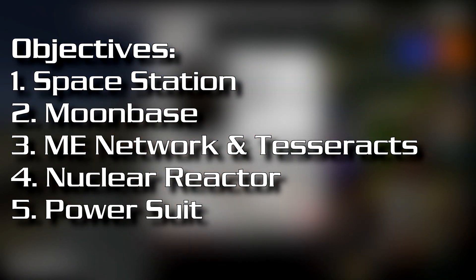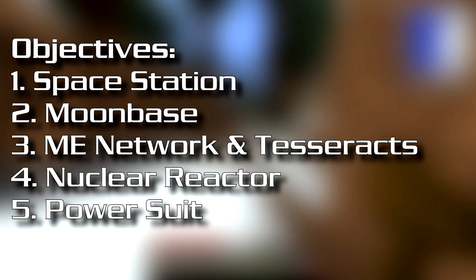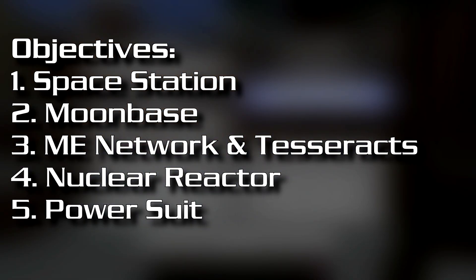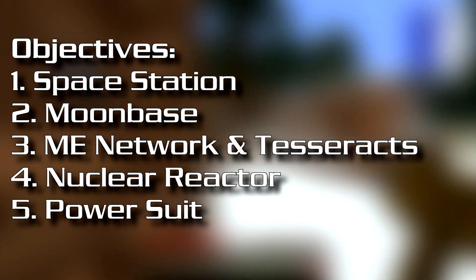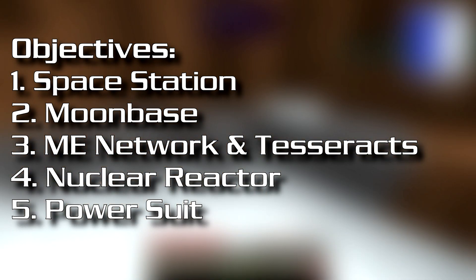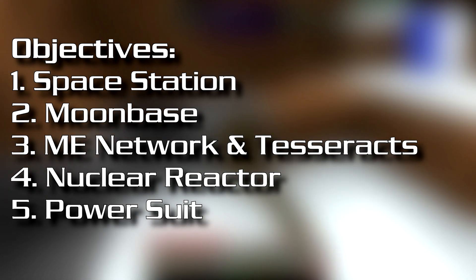Number four is to build a gigantic nuclear reactor. I just love this part of it. So yeah, big reactors — an awesome looking mod with some gigantic turbines and all that kind of stuff. Just build a gigantic proper Bond villain type reactor to power all of the stuff we're going to be building. And number five is to get a power suit. So it's time to get Iron Man up.